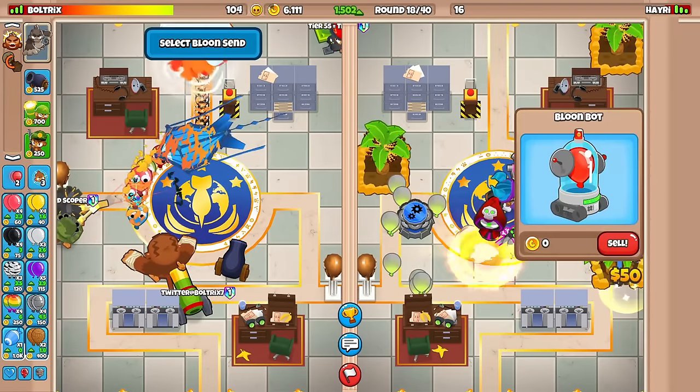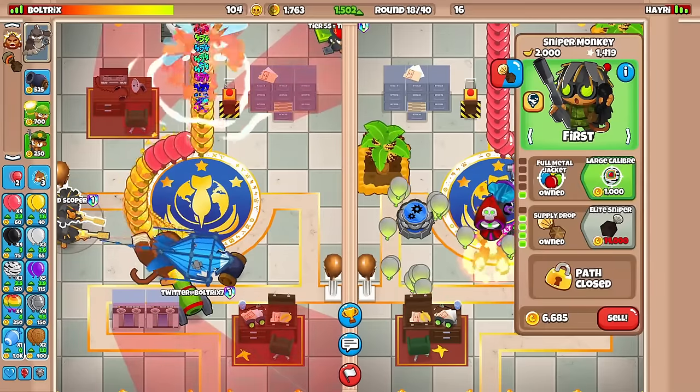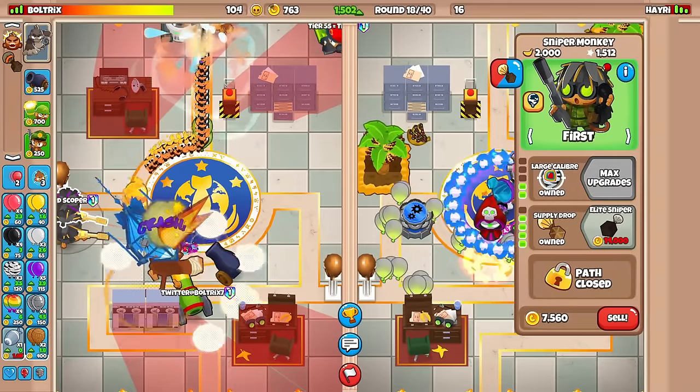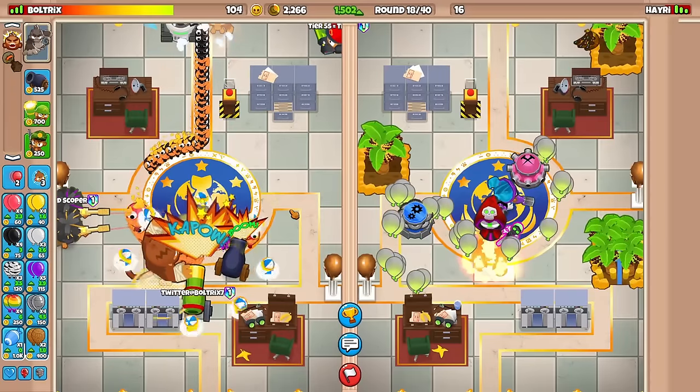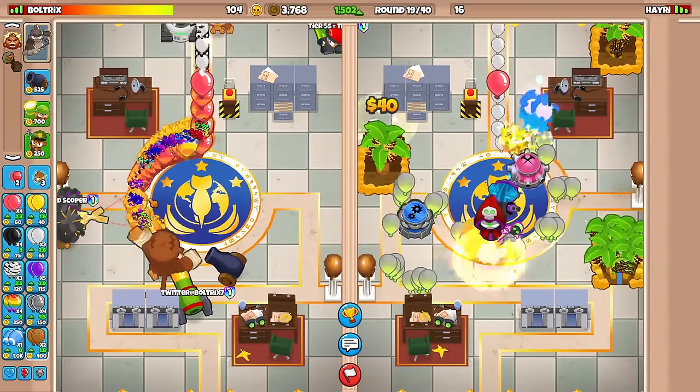Here comes one singular mob. Watch. My boy Pat. We're fine against this — we're actually fine against this. I'm going to cross-path you with a top path, though. Yes, sir, dude. We shredded that, baby! We actually shredded there. Let's freaking go — didn't even need to use the Level 3 ability.